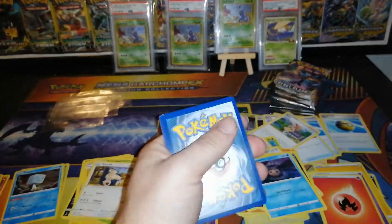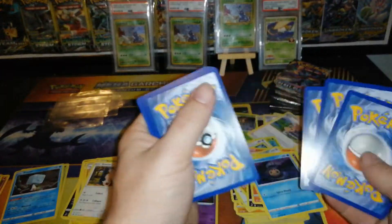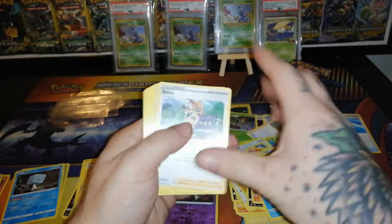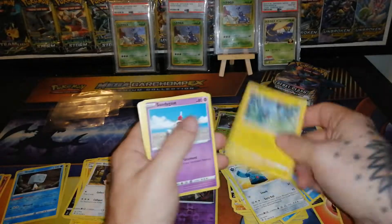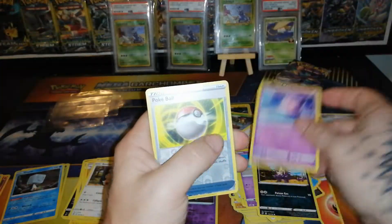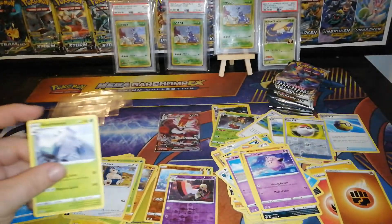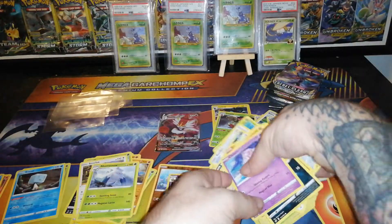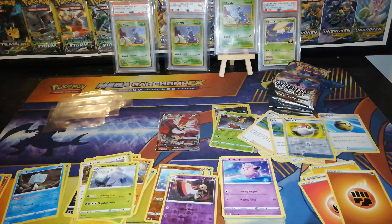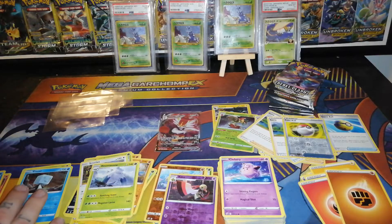Two white codes, two green codes so far. Let's see if we can get any more goodness out of those loose packs. Sonia, Pelipper, Bronzong, Shinx, Sandygast, Rolycoly, Stunky, Clefairy, reverse Pokeball, and a non-holo Abomasnow. So far we've opened eight Rebel Clash packs — one ultra rare, two holos, and only one holo out of our Sword and Shield base packs.